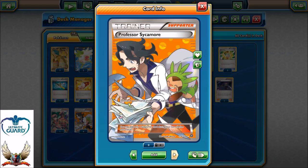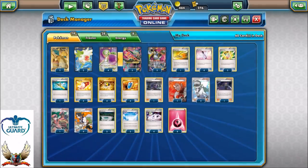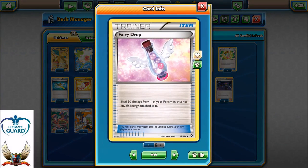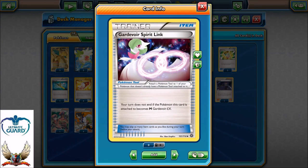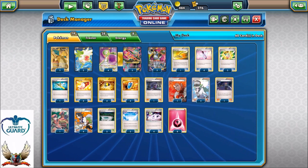Two Fairy Gardens to allow free retreat. After you play Olympia, for example, if you have a Fairy Energy attached to one of your Pokémon, you can easily retreat back to your active Mega Gardevoir. In theory, you can heal up to 230 damage per turn with four Fairy Drops and Olympia, or 80 with just one Fairy Drop and Olympia — ridiculously strong. Two copies of Skyfield, and four Gardevoir Spirit Links — the first time I've played four Spirit Links, because I'm running Mega Gardevoir with Desperate Ray and sometimes I just need them.